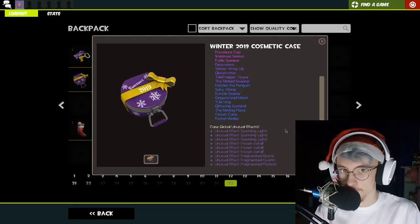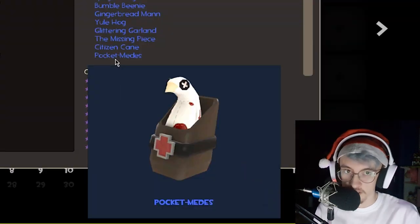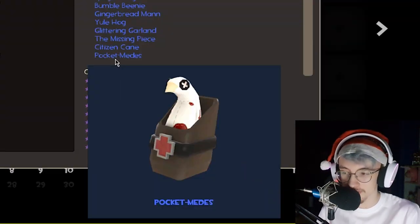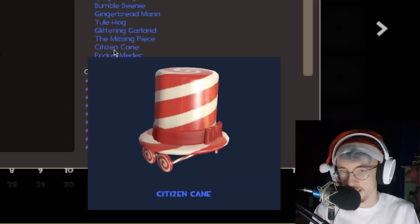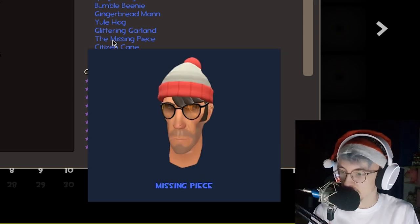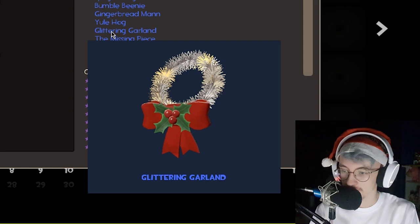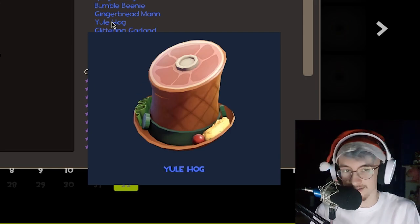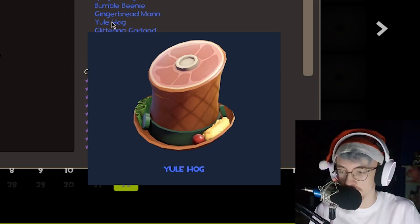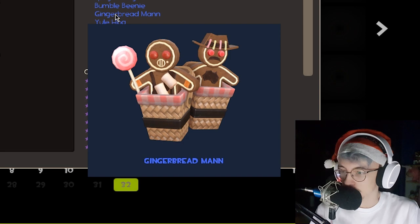Starting at the bottom from the blues, working our way up. First item: Pocket Meaties. Continuing with the theme of pocket cosmetics, we've got Pocket Archimedes, then Citizen Cane — that's quite nice, a bit of a candy cane meme. Missing Piece, Glittering Garland, Yule Hog — I like that, goes with a good demo ham loadout. Gingerbread Men.